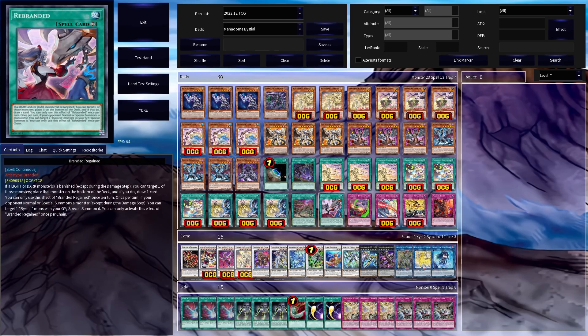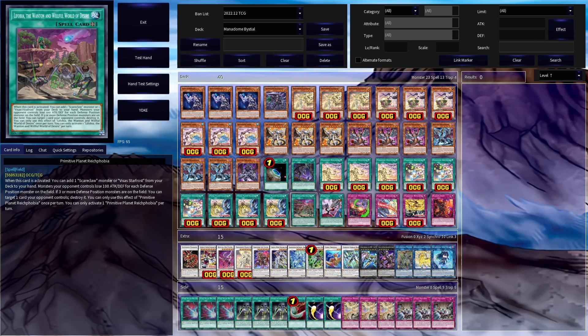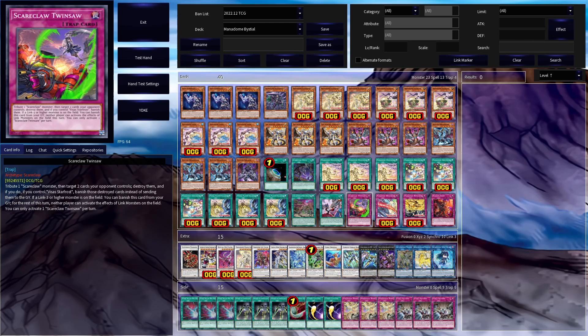The Scareclaw spell/traps include: Scareclaw Nova, which reborns a Scareclaw monster or Vsauce Star Frost and gives protection for Scareclaw Link monsters; the Scareclaw Field Spell, which searches a Scareclaw or Vsauce Star Frost and, if three or more different-position monsters are on the field, lets you target and destroy one card your opponent controls; and Scareclaw Twinsaw, which lets you tribute one Scareclaw monster to target and destroy two cards your opponent controls — and if you control Vsauce Star Frost, those destroyed cards are banished instead of sent to the grave. It also has a graveyard effect: if a Link 3 or higher monster is on the field, you can banish Twinsaw from your graveyard so that for that turn, neither player can activate the effects of Link monsters on the field.